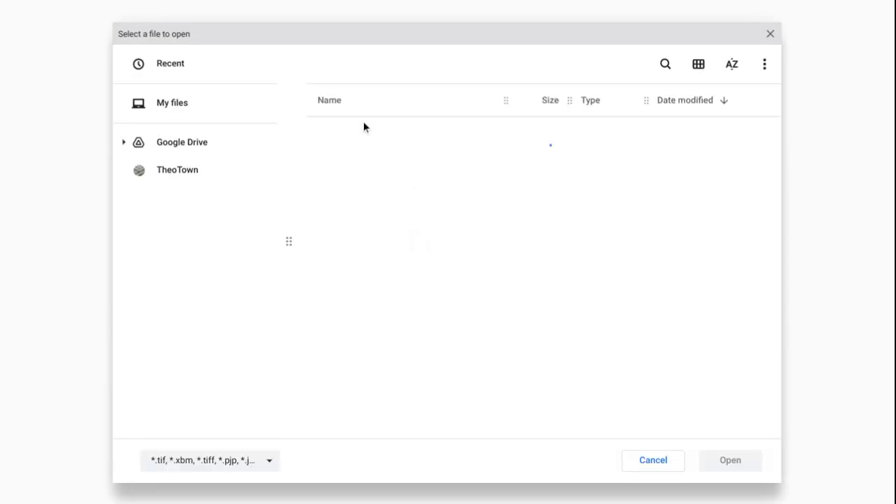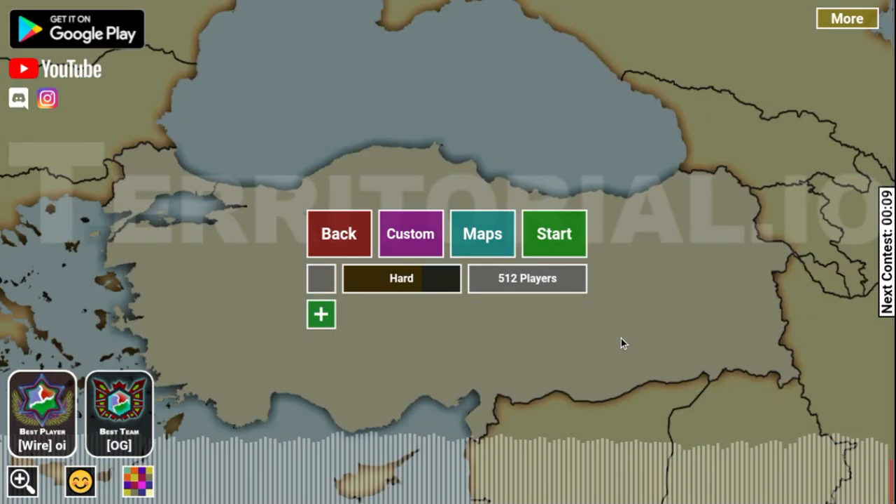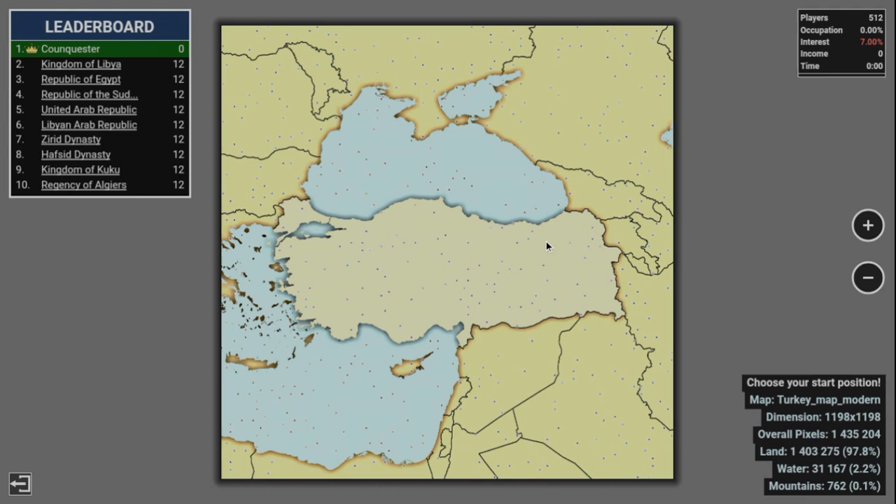First of all, you're going to go into customs. You can see all the things, and I'm just going to pull up Turkey. So you can save a map from, let's say, Google or some sort of website, go into there, and do that, then you're able to start off.